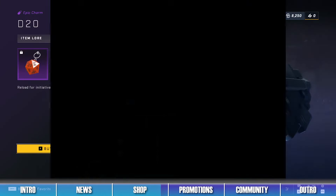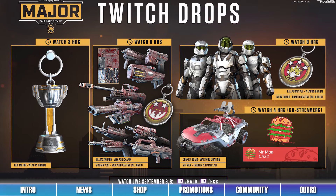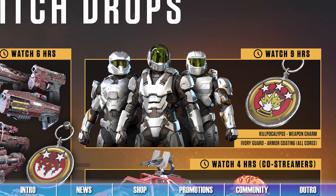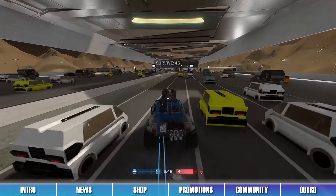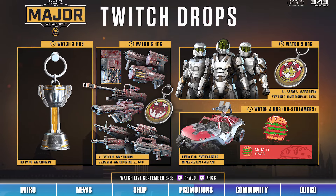New Twitch drops will be available to unlock this weekend during the HCS Salt Lake City Major Event. Players can unlock these rewards by watching the competition online through the Halo Twitch channel, the HCS Twitch channel, and through participating co-streamer channels from September 6th to September 8th. Anyone can earn rewards like the Ivory Guard Armor Coating, the Magma Vent Weapon Coating, and the Cherry Bomb Warthog Coating by watching these live streams.